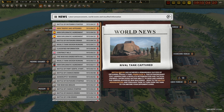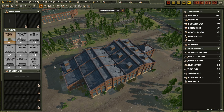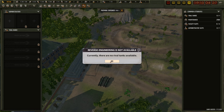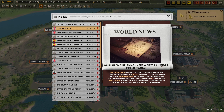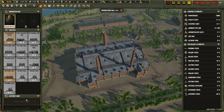Rival tank captured - we've captured a Finria House A. We want to reverse engineer - there are no rival tanks available. New tank contract - Vanguard tank, 20 tanks. Let's do the contract first.